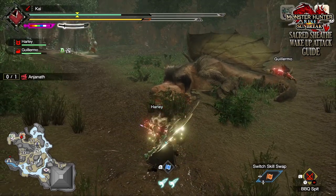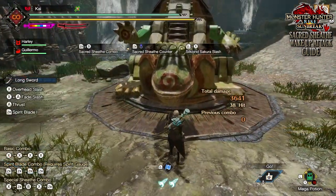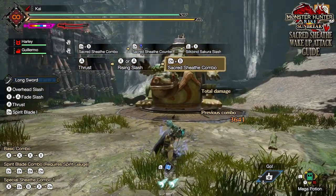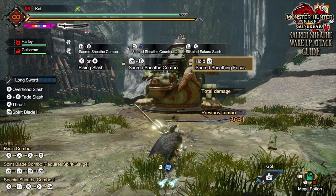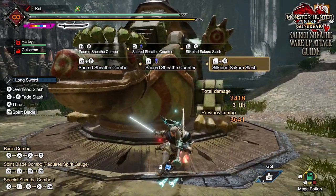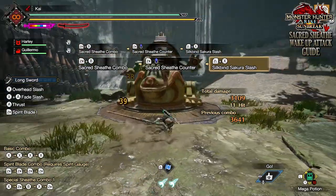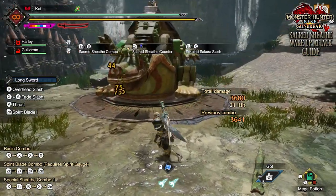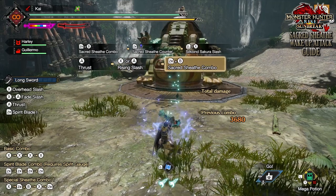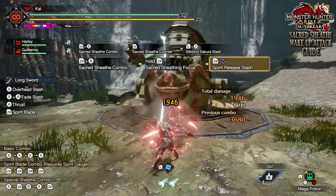In this video we're primarily going to show you the positioning you need to be in to actually land this last hit. When the monster is asleep and you have the red spirit gauge, go up to the monster body part you want to hit — the head is probably the weakest, although other monsters have other weak parts. Perform a draw attack away from the monster, which is a step slash, then a thrust, rising slash, thrust, rising slash, and then go into the sacred sheave combo. Let this charge up three times, then hold towards whatever monster body part you want to attack and release. If you perform this correctly, the last hit of the sacred sheave combo should hit the monster and you're going to see some very large damage numbers.